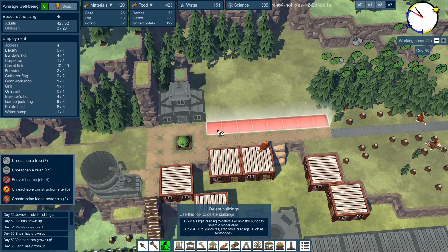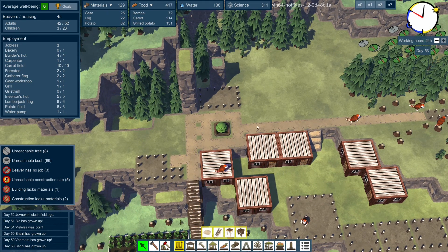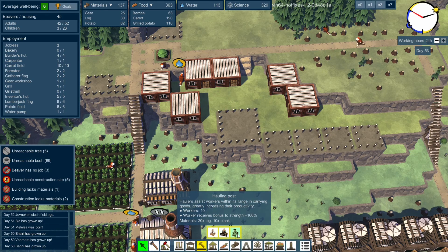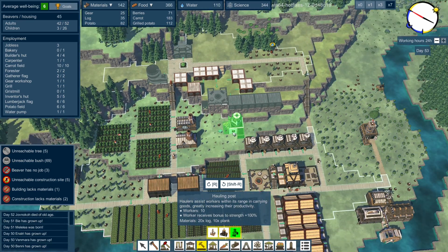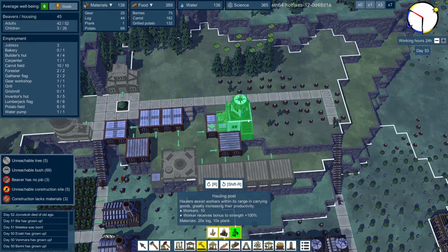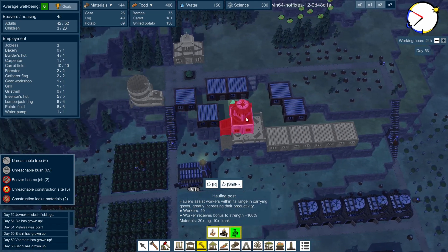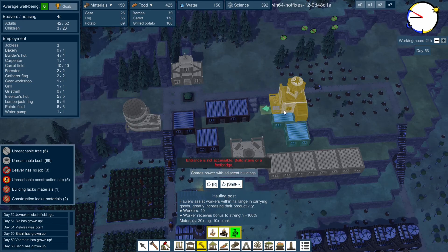I might actually look at those paths there - yeah, we'll get rid of those paths there, and then we just have this big area where they come up and they can walk on top of this house and so on and so forth. I kind of want to also have a hauling post, which basically just allows some beavers to move things faster. I think that might be a good idea. It's a very interesting shape. I don't know where I'm going to put that. If I put that there it's going to break things - it would fit there quite nicely.